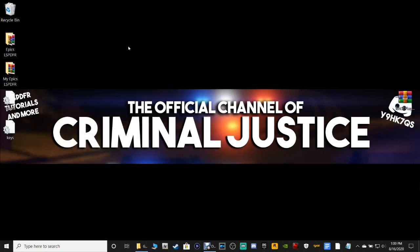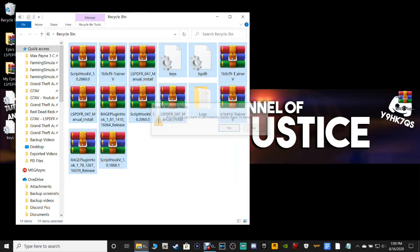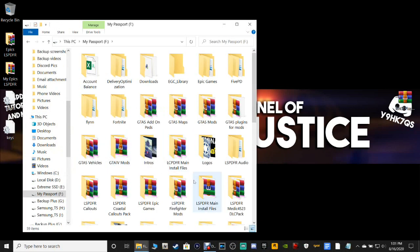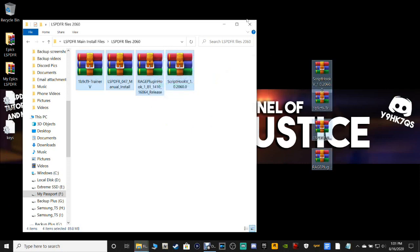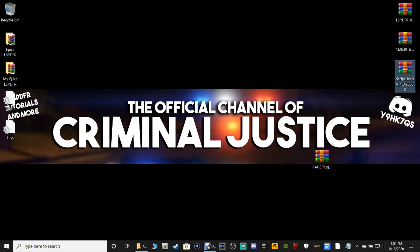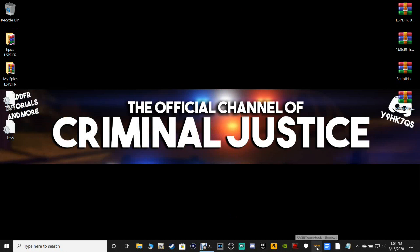Now that we've got that done, if you have the old Rage Plugin Hook pinned to your taskbar, go ahead and right-click on it and unpin it. Same with any Epic Games version — unpin that old Rage.